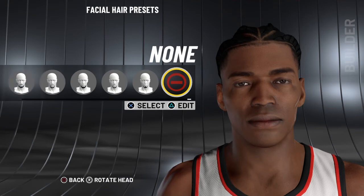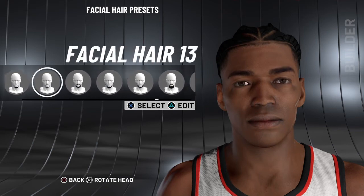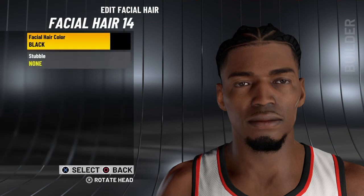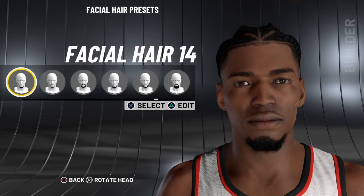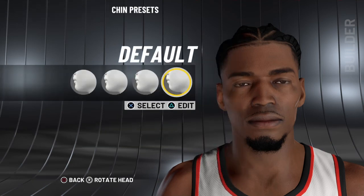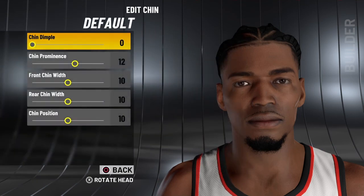For facial hair, use option 14 and make his beard black. For the chin, use the default chin.